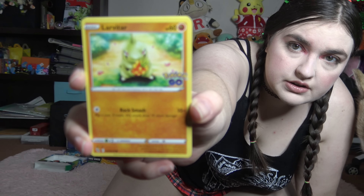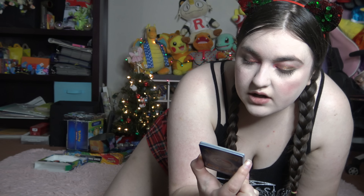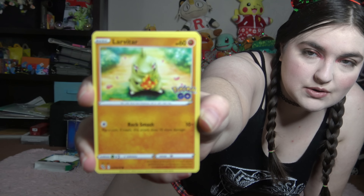Cat's trying to do damage to my arm. We have Larvitar, 60 health — the Rock Skin Pokemon. For one energy it has Rock Smash, doing 10 plus damage. You flip a coin, and if heads this attack does 10 more damage. It is also a basic Pokemon. Please stop biting me, Toothless.